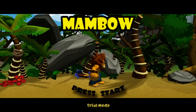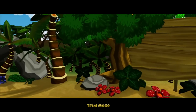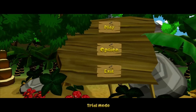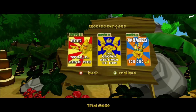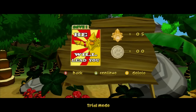Next up is Mambo. Let's choose our save slot. The save slots are drawn in sort of the model of propaganda posters, which actually has something to do with the story. There is kind of a story to this game.